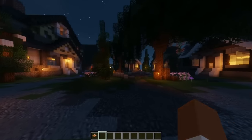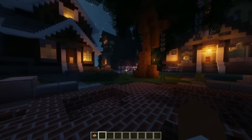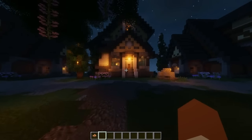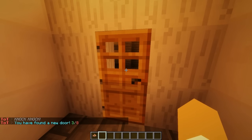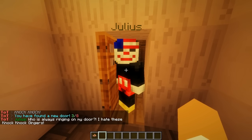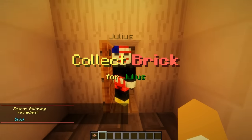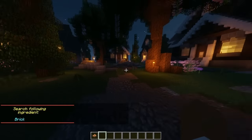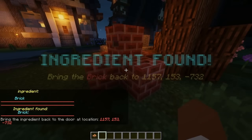The way we get started is pretty simple. The event already has started so I can go door to door and knock on it. We'll go to this door right here and knock on it — after this I'll show you guys how to set it up correctly. We can just go ahead and knock on the door and it will say you have knocked on three out of eight doors. Then somebody appears and it's Julius — and it's an amazing costume you have there, buddy. He says, who is always ringing on my door? I hate these knock-knock gingers. And then he will say, collect the brick. So I have to come over here — you set the location of every single item as well. This is where I set my bricks.